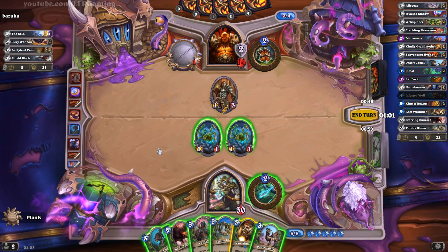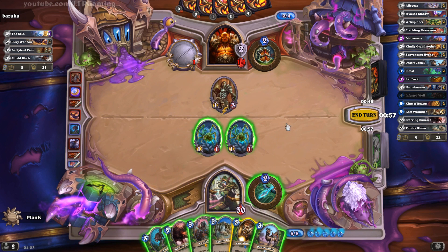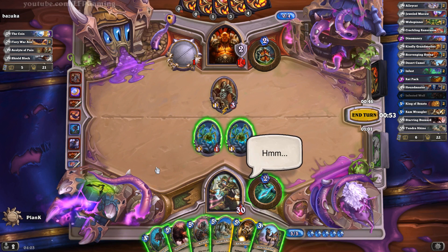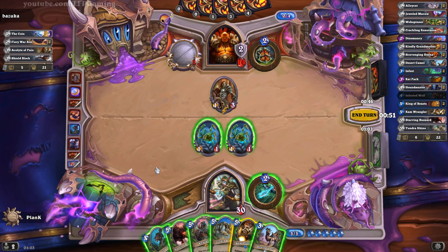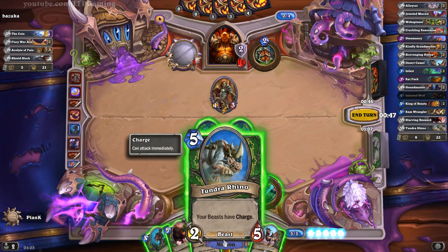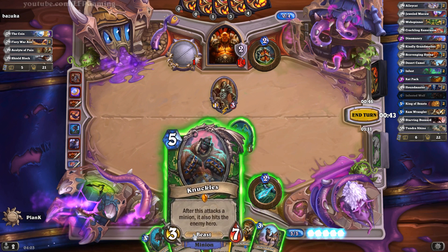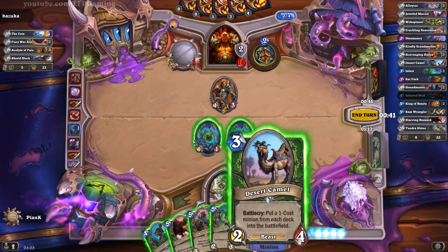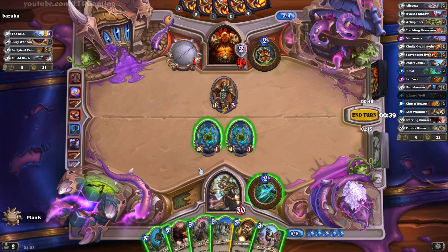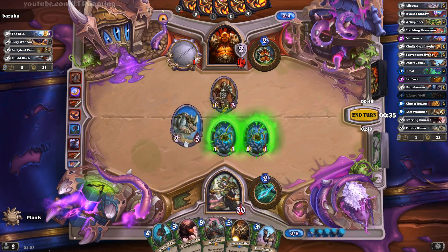So Knuckles isn't too bad but unfortunately he's going to draw at least two cards from that Acolyte. I could play the Tundra Rhino and then hit the Acolyte with it once, but that's not awesome. Having the Tundra Rhino on the field allows me next turn to play Knuckles as a charging minion, or basically any of these minions as a charging minion. So I guess we will go for Tundra Rhino.